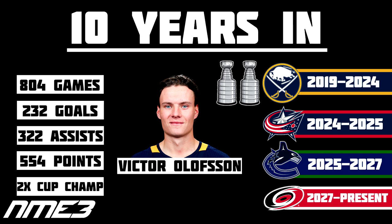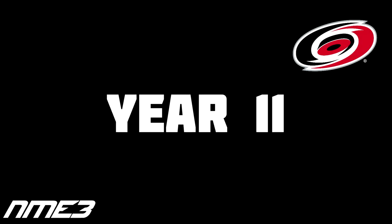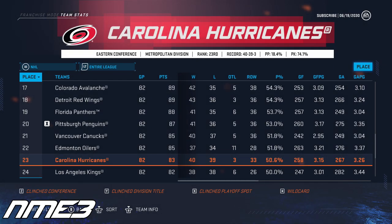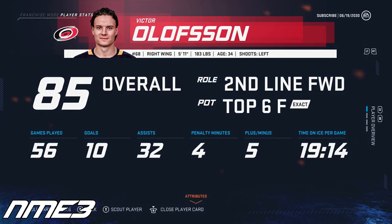The Hurricanes improve a little bit in year number 11 but still miss out on the playoffs after finishing 23rd in the NHL. Victor Olofsson was playing really solid but got hurt and missed almost half the season. In a shortened 56-game season, he scored 10 goals and 32 assists for 42 points and stays put at 85 overall.